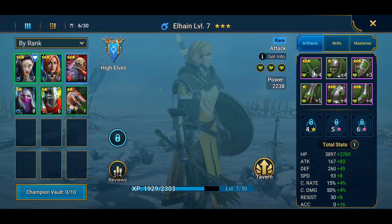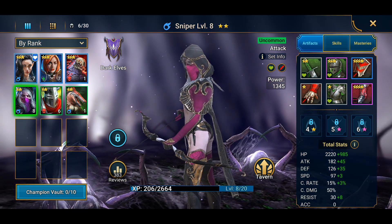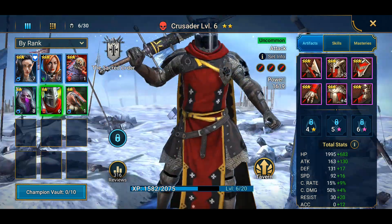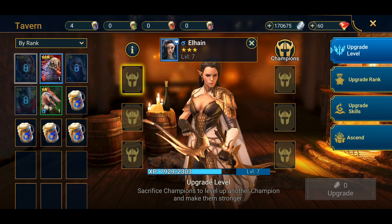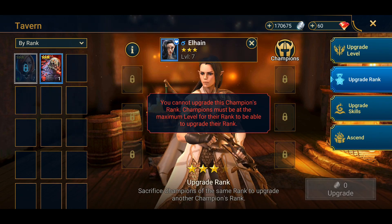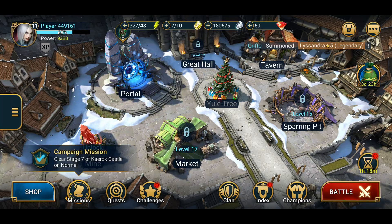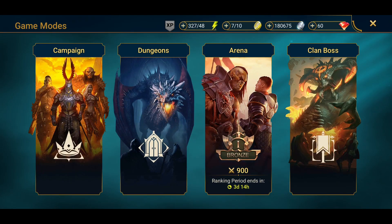The hero models look amazing in this game — all of them look really great and there's so much interesting armor to equip, which does impact your character's strength quite a lot. Going into the tavern, you can upgrade every single aspect of your heroes by sacrificing other heroes or using resources. You can upgrade skills and eventually ascend your heroes as well. There's also a clan system, and you definitely want to join a clan as early as possible so you can access clan boss fights, which are super challenging but that's what makes the game fun.